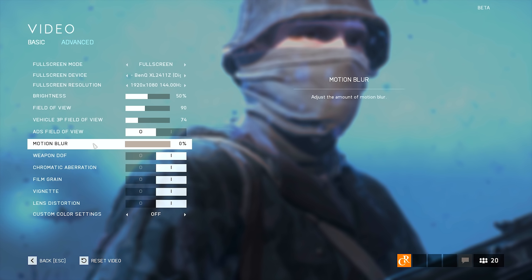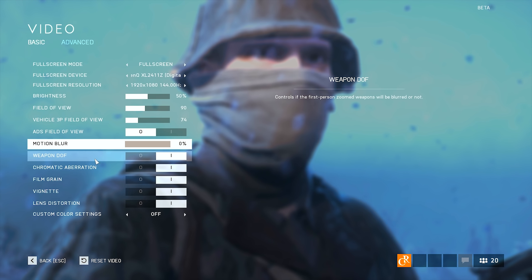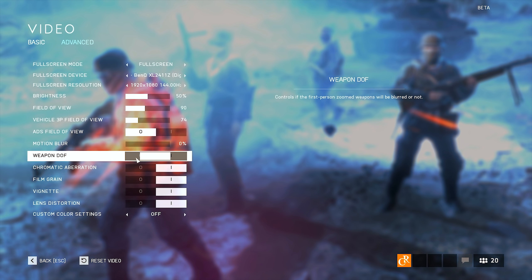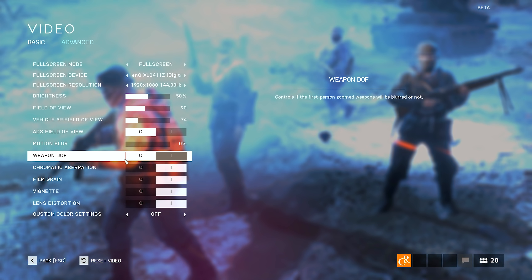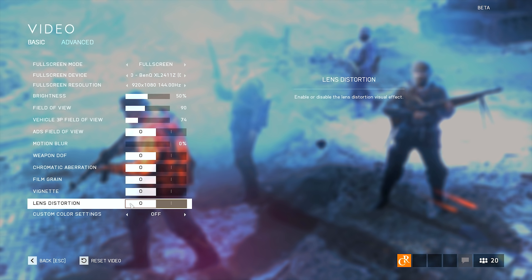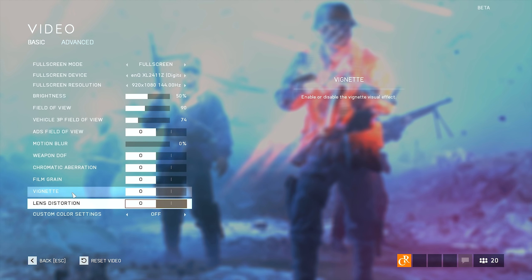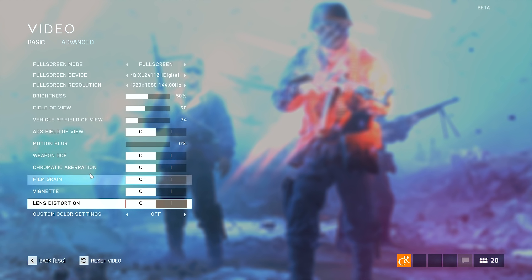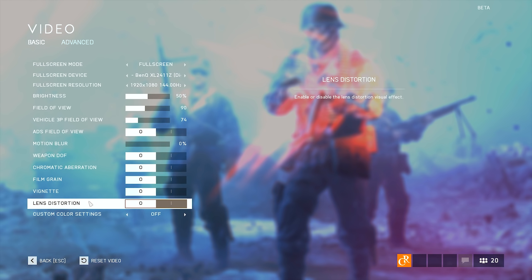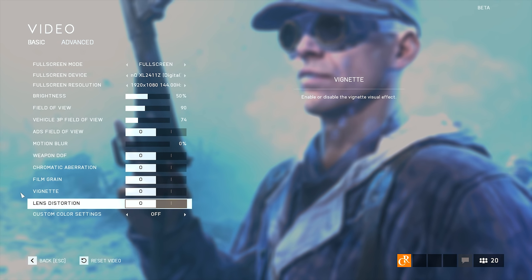Motion blur — disable it. Weapon Depth of Field is a personal preference: it depends on whether you like the weapon to be blurred while aiming down the sights or sharp. I prefer the sharp one. All of the other settings below — such as Chromatic Aberration, Film Grain, Vignette, and Lens Distortion — they basically decrease your performance if enabled and make it harder to see enemies. Disable them and make your life easier, trust me.